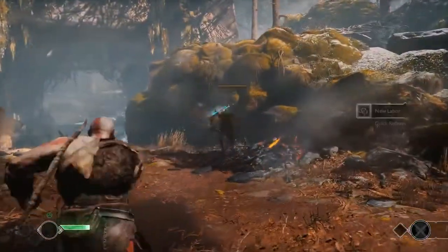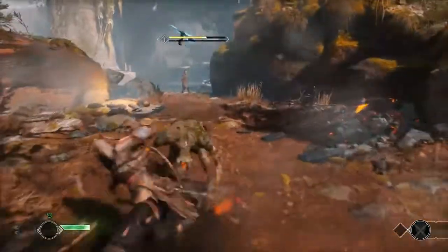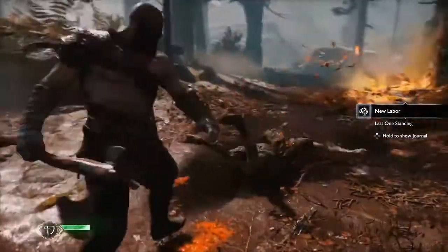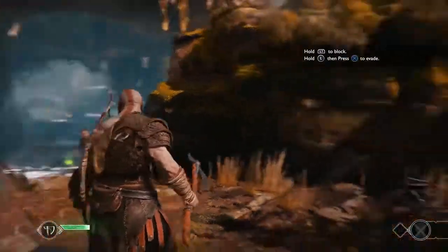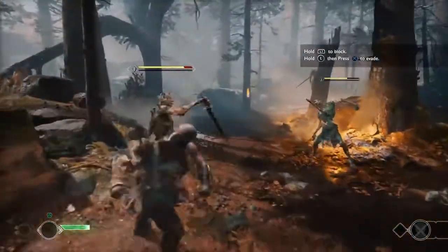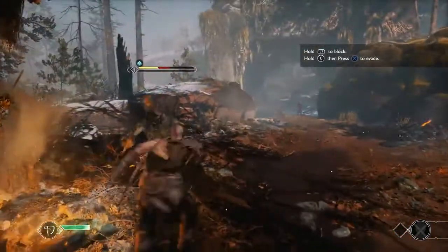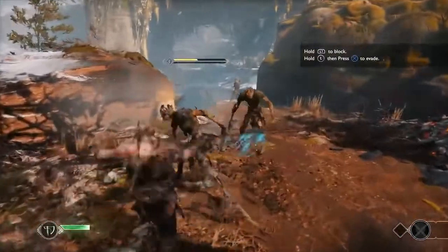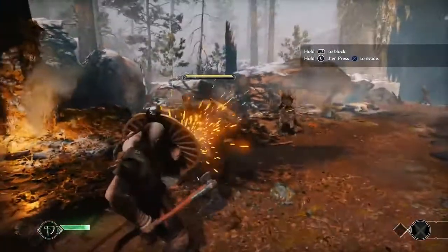This Leviathan Axe — so cool, just throwing it back and forth and recalling it. Look at that, tripping enemies. So tell me how the actual mechanics work. You throw it, aim at something, toss it, and if it hits an enemy it will freeze him in place. You can also use it in puzzles. Hit a button — I think it's square — and you recall it back in your hand. Right there, you can see he's frozen, stuck in that guy's face. The game definitely wants you to use everything in your arsenal.